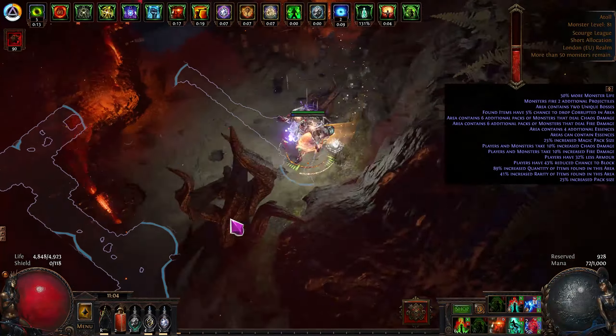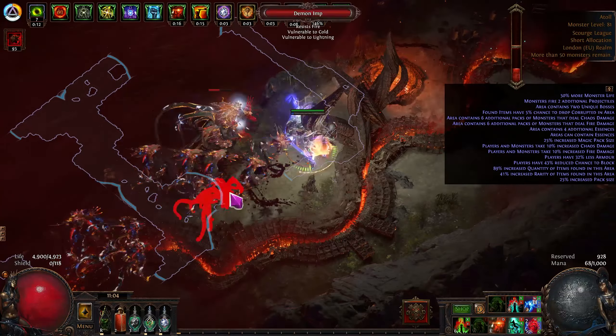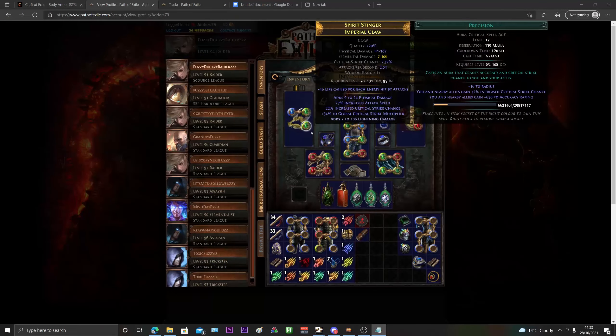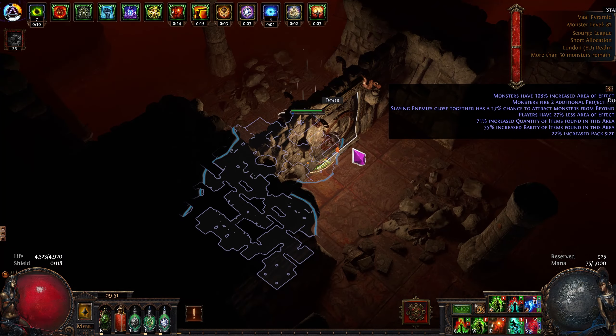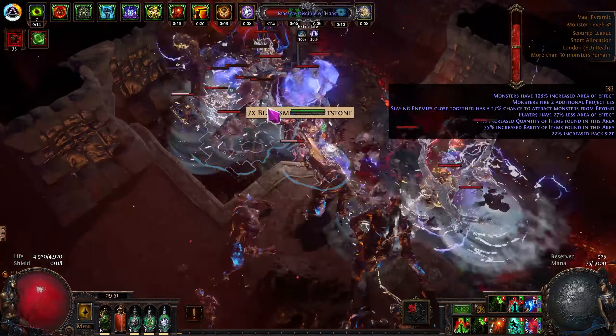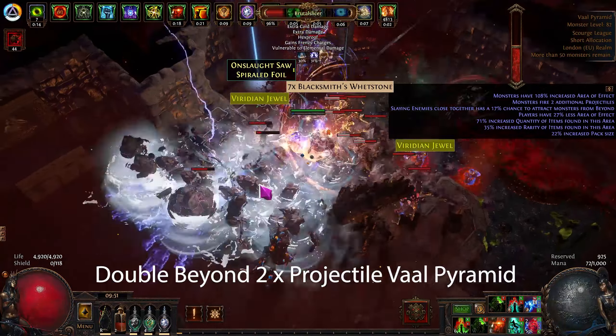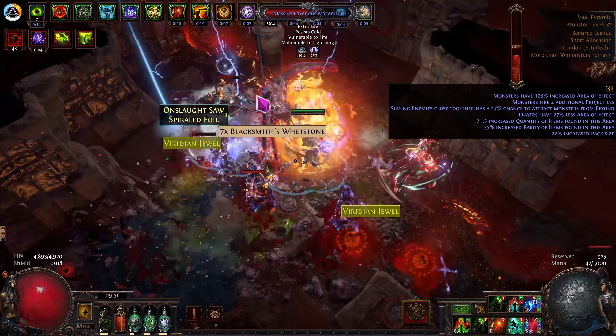Sirus didn't feel particularly good — I still need to upgrade a lot on my gear. My claw is still very lacking; it's got the multi and the attack speed we need but the crit chance and lightning damage are very low and we don't have a harvest craft on it yet. I also need chaos resistance and don't have a corrupted blood jewel.